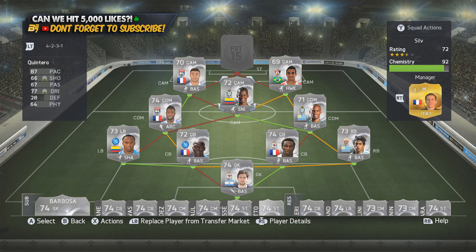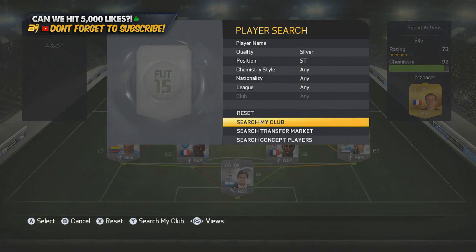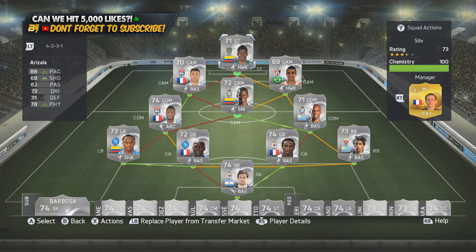That is the very nice midfield, defense, and goalkeeper done. To finish off, we have one of the best silver strikers on the game — it's like playing with an Ibrahimovic, a 74-rated one — and it's none other than Arizala. He gets a strong link with Quintero and a weak link with Leite. He is ridiculous: four-star skills, 87 pace, 78 physical, and 73 dribbling. I played against silver teams and gold teams and every single person struggled with Arizala's strength, pace, and skill.